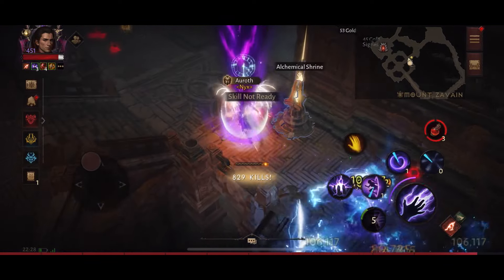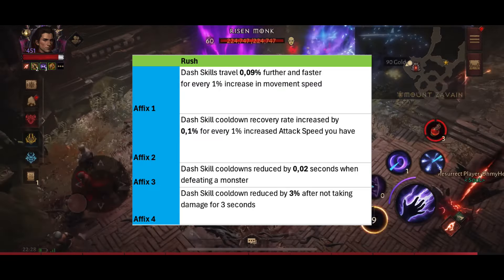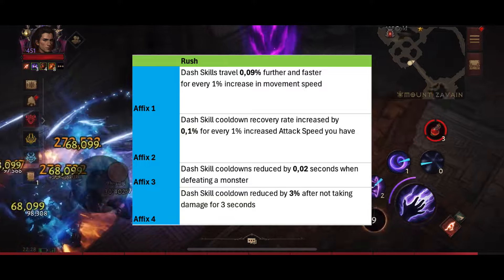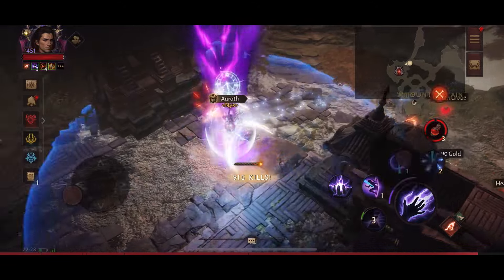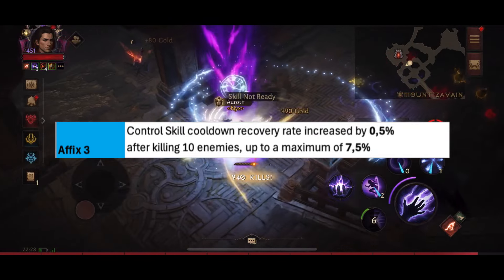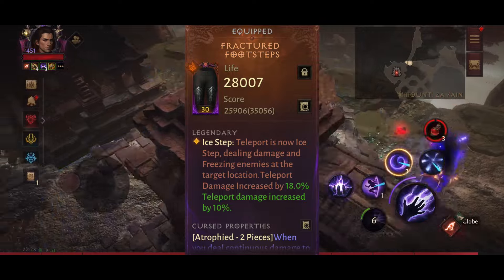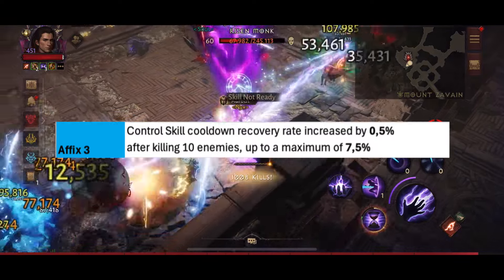To summarize, we need to stack as many affixes as possible that affect our dash skills — in this case Teleport. We can collect all the Rush affixes available, plus eternal affixes for Teleport. There is also a final affix worth noting: control skill cooldown recovery rate increased by 0.5% after killing 10 enemies, up to a maximum of 7.5%. This works very well here because when using the Fractured Footsteps pants, Teleport is both a dash skill and a control skill, so it benefits from this final affix as well.